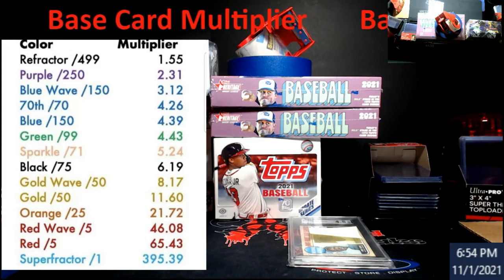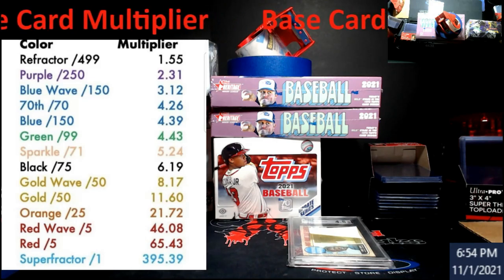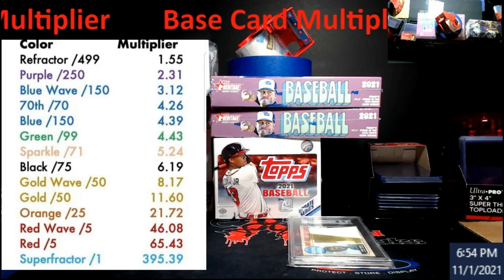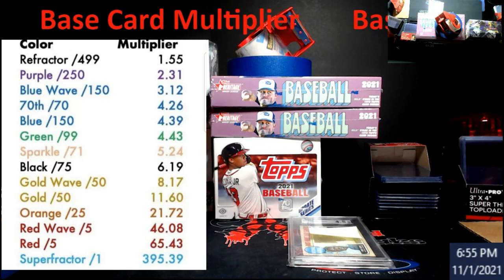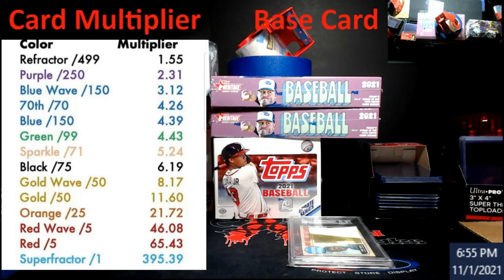I also notice there are a ton more different variations out there now, like the orange wave or orange shimmer, whatever they're calling it. If you look at the gold to the gold wave, it was pretty much about three to four percent lower — take that off and it's pretty much at par.